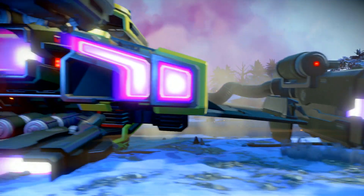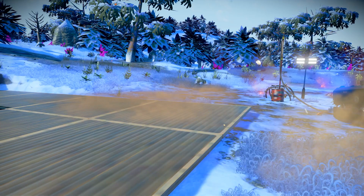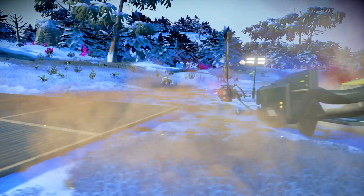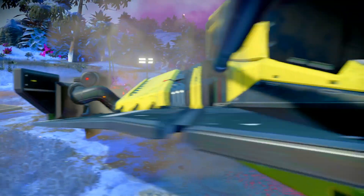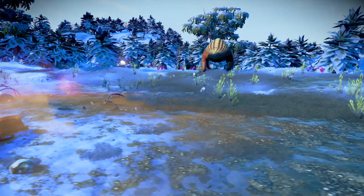Next, you need to find a portal and enter in these glyphs. Then you want to find the base that says 'come to find yellow ship' and go there. I'm going to leave the coordinates on screen now if you can't find the base.